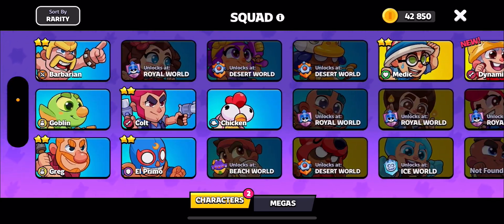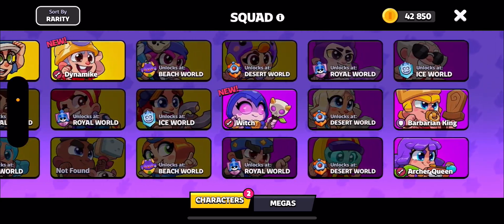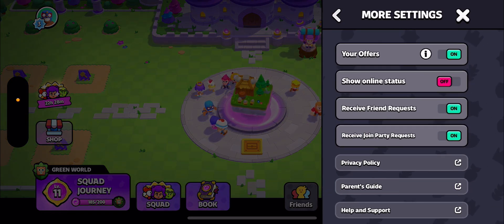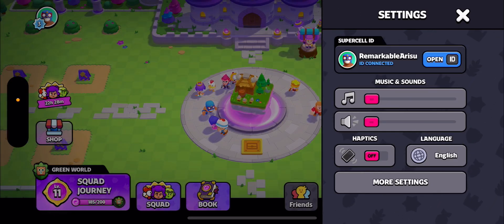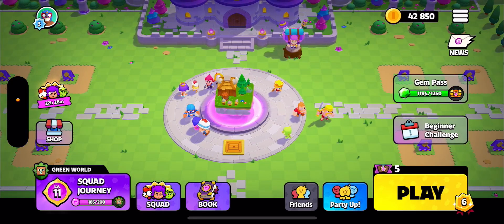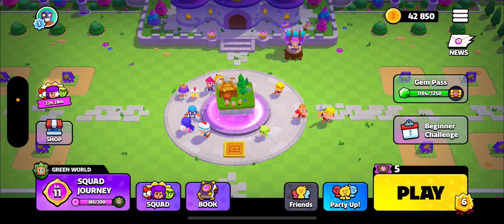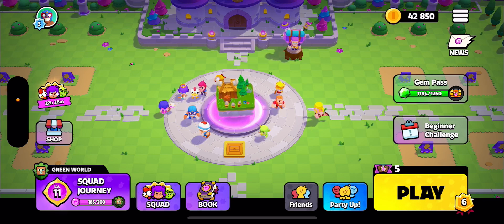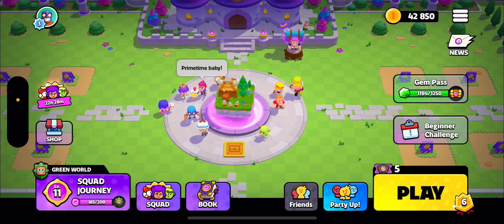To get Archer Queen it's really simple. As you guys can see, I already have her — right here. So to get her, when you start playing the game you need to connect your Supercell ID. Just like this, I have connected my Supercell ID, and as soon as you connect it, as a reward the game gives you the Archer Queen. This is how you can get the Archer Queen in your Squad Busters game.